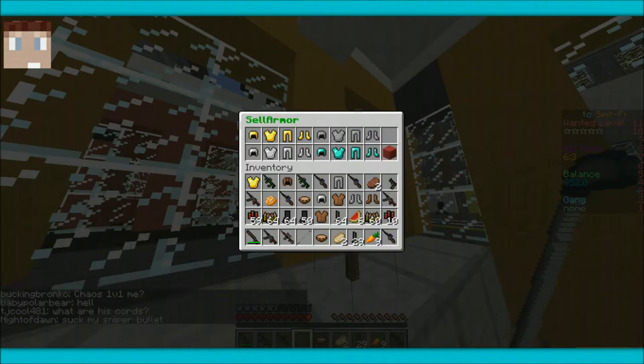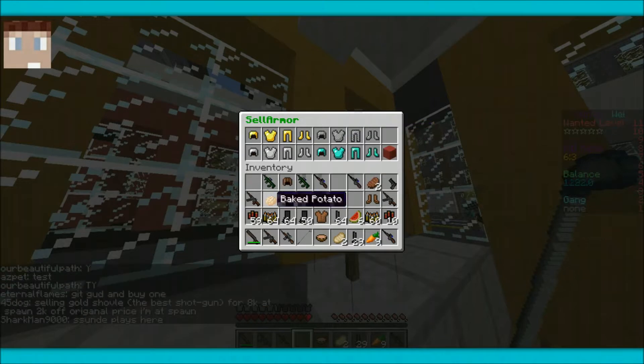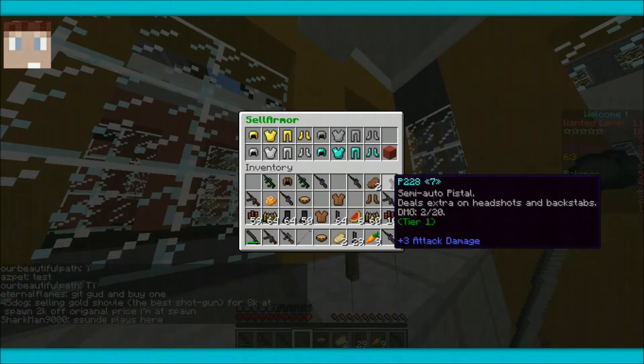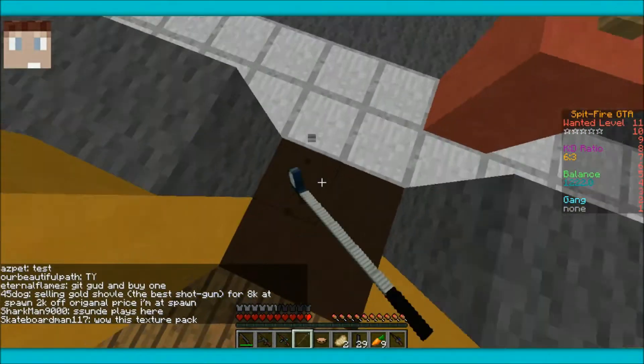Armor — click sell armor. 100 for the iron helmet, hell yes! Boots — 40 bucks for the boots, 100 for all, 100 for the legs too. Damn, why does chain stuff sell for so much more than gold? It's just ridiculous.